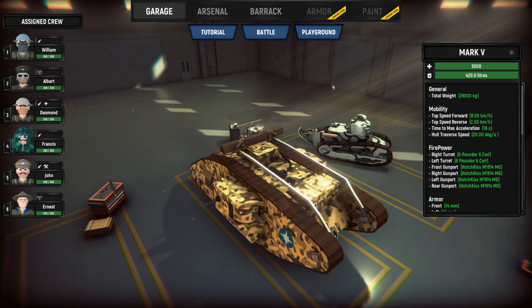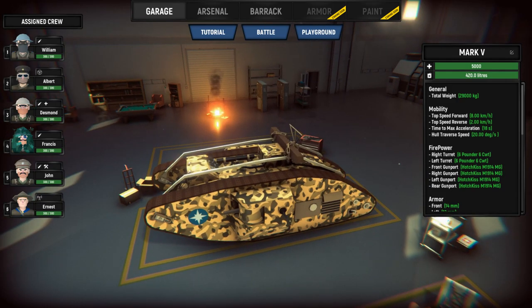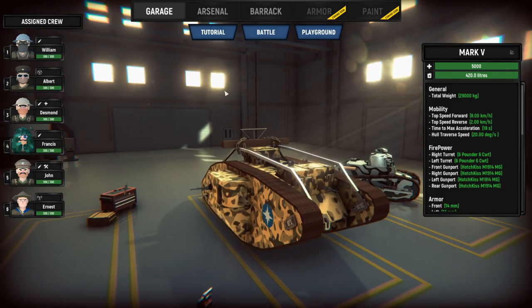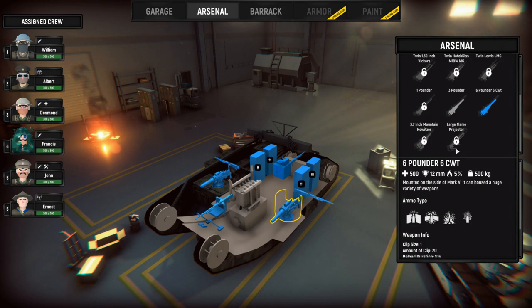Here's the garage. As we see, we have the Renault and then the Mark V — or whatever version this is. And an internal fire inside without ventilation — this should go well. Now, arsenal. It looks like we only have one tank to use. Six-pounders — any upgrades? We can get twin Vickers, twin Lewis, a six-pounder, a large flame projector, and a 3.7 Mountain Howitzer.